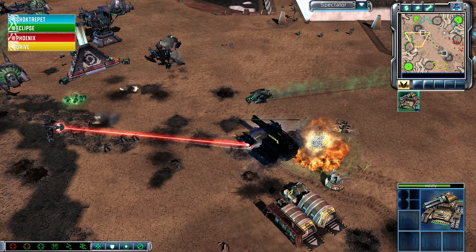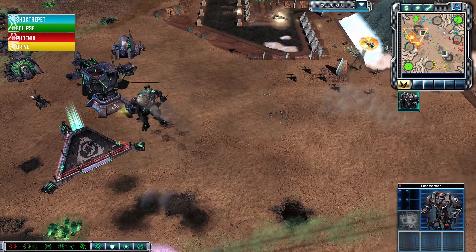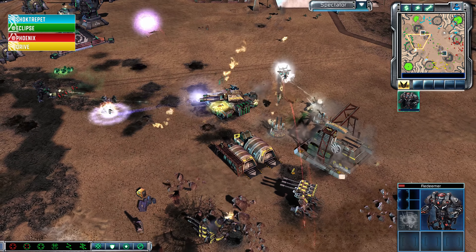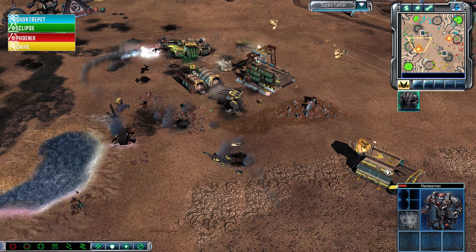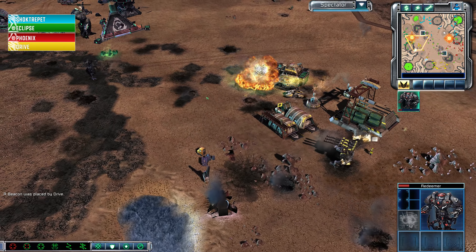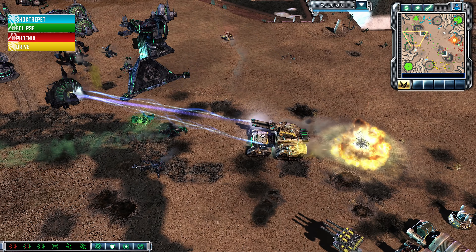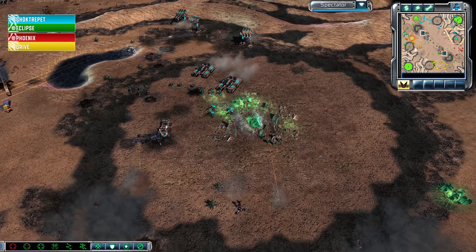The EMP locks down the Marv, and Specters are here on the other side. Firehawks wait for their targets, trying to target down Shocktrepit's Orcas. The Redeemer is so close to death but he survives. The fully heroic Orca does go down. The Slingshot wins the air battle, and one Juggernaut does survive. The Redeemer manages to last long enough to watch the Redeemer engineering facility go down. Meanwhile on the north side of the map, Phoenix is getting pressured more and more by Shocktrepit.